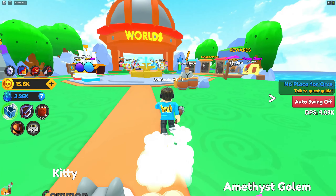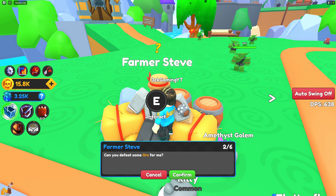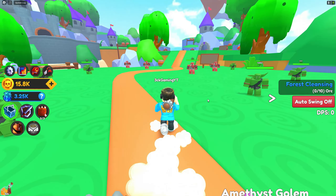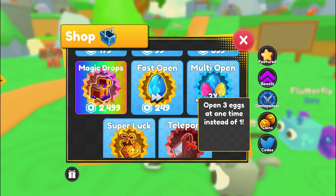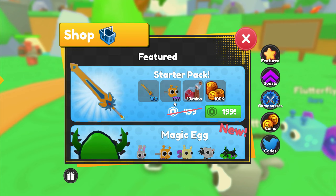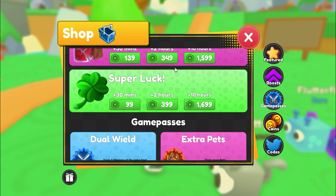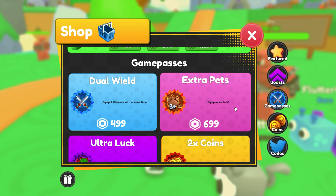Let's go back to the quest giver and turn in this quest. Another orc quest — this time it requires me to kill 10. Let's check out the game passes first. We have some limited swords, a starter pack, magic eggs, some boosts, super lock, dual wield — dude, you can dual wield weapons!